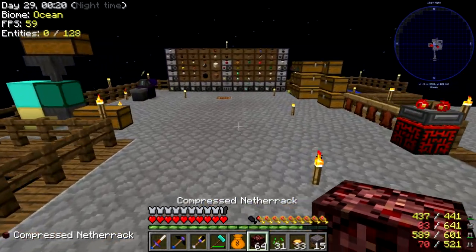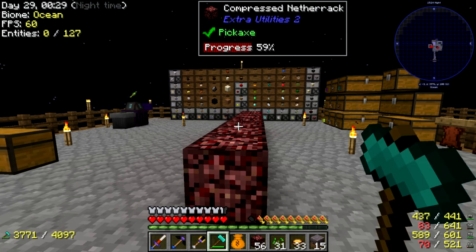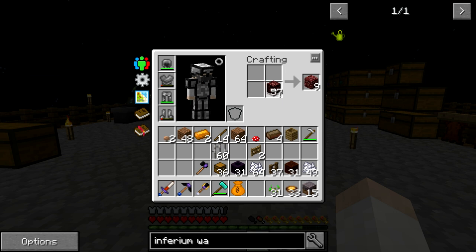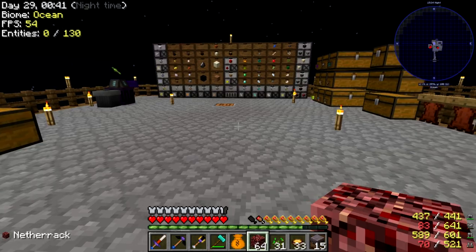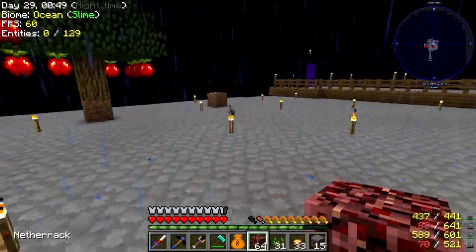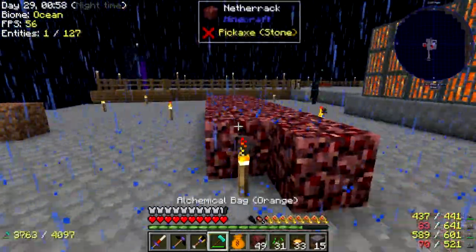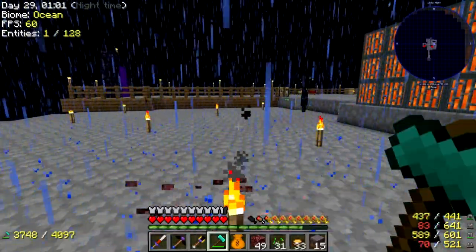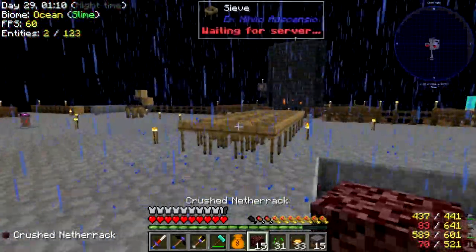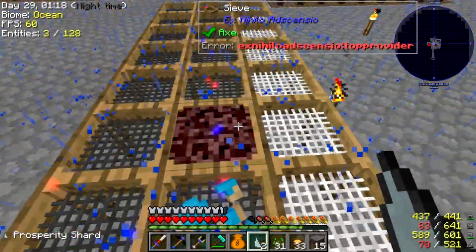We only have one diamond mesh, so I'm going to try and crush this compressed netherrack. Let me uncompress this netherrack and put a bunch of it down, then crush it with the hammer. Just simply do something like that — that gives us crushed netherrack. Then we should be able to sieve it over here and get a bunch of ore pieces and stuff like that. Looks like we got some already.